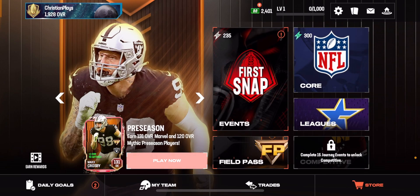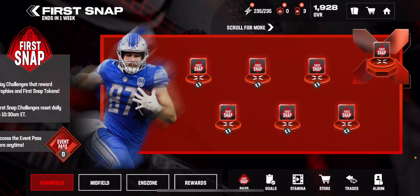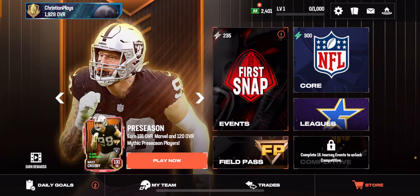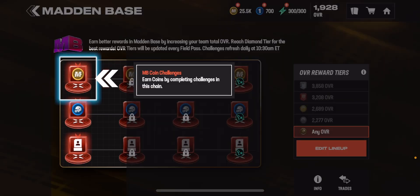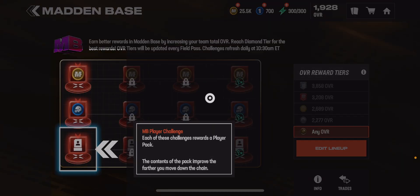You have to play the events, but once you get capped out on your overall, you have to worry about actually getting a better team to unlock the new journeys. The best way to get a better team is to play every single promo. When you play your promos, you get a free one or two Iconics every single promo — free to play. Just play the event every single day, get your tokens, turn your tokens into players, upgrade your players to Iconics. You can also play Madden base, get coins, and use those to get a better team.